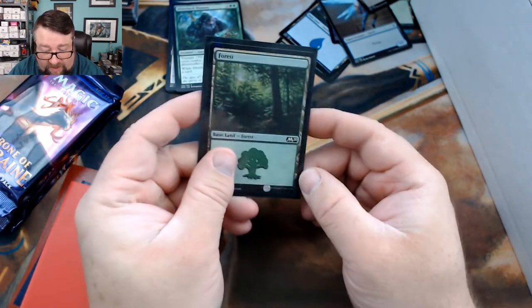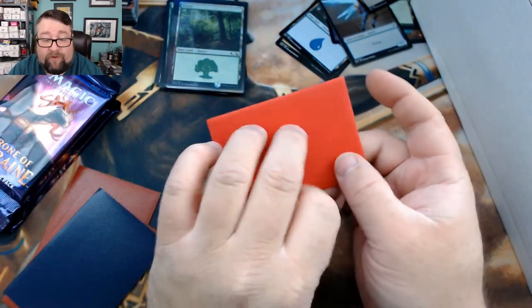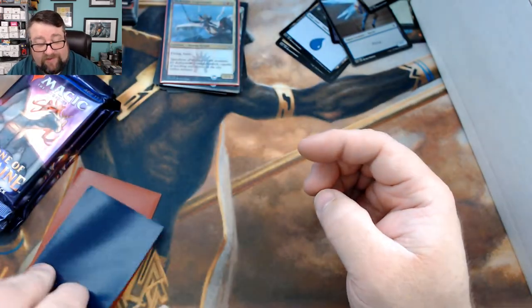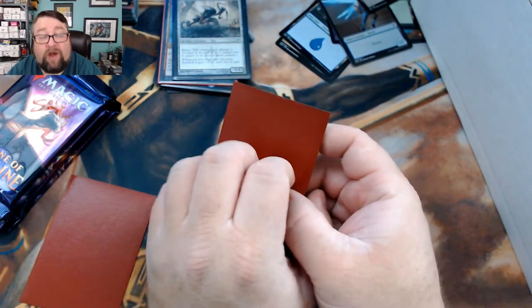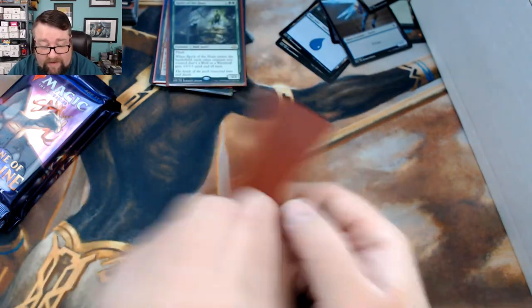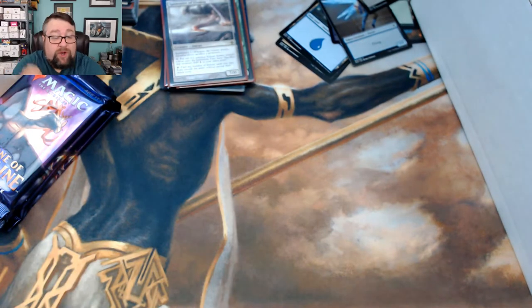For a foil basic, you get yourself an M20 Forest. The random foil is a Sky Knight Legionnaire. The common worth at least a buck is an Ichor Clomber — I think it's still over a buck, otherwise we'll replace it. First rare is a Spirit of the Hunt, followed by a Spawn Sire of Ulamog — that's kind of cool! Good stuff there. Congratulations Golden, let's go ahead and see what you got in your packs.